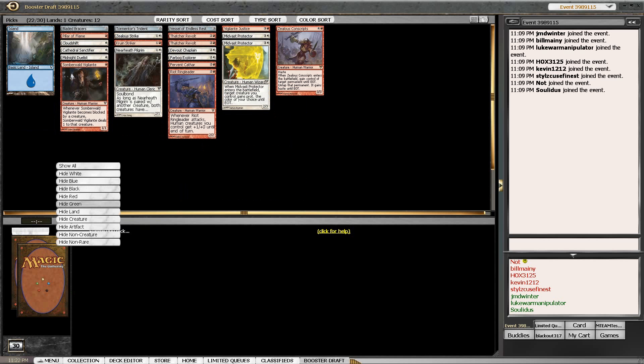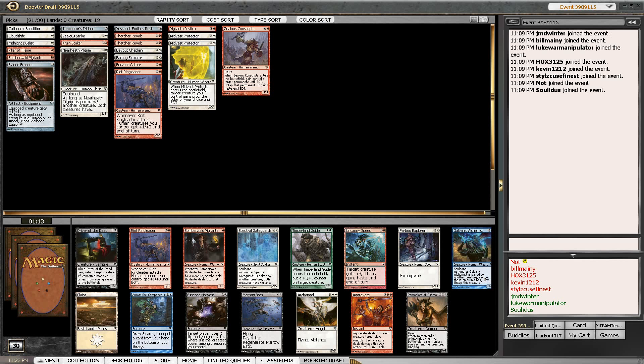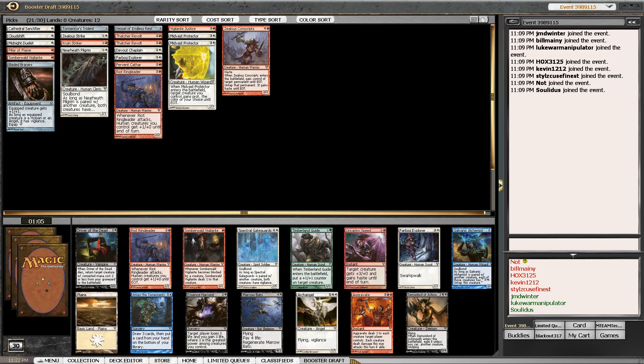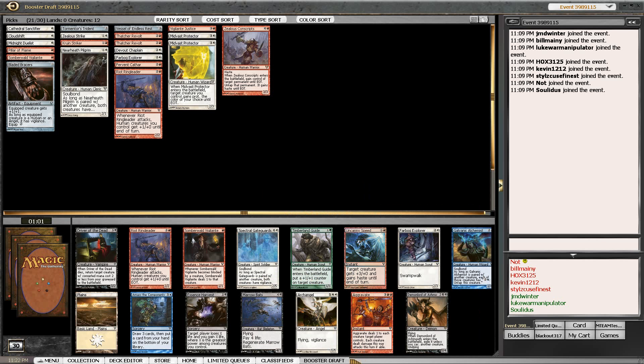We'll go ahead and hide our lands. One thing to think about: would we take a Slayer's Stronghold? This is really the only deck that can use it - though it plays out too slow sometimes. I know I said I wanted a big angel and there's one, but passing this undying creature stings - five power four toughness flying is really tough to deal with.